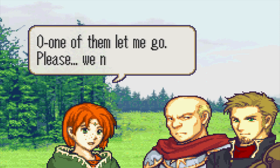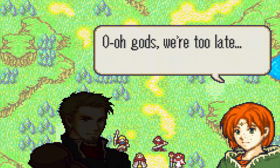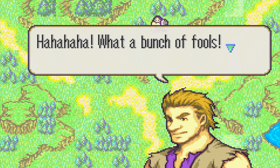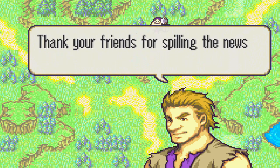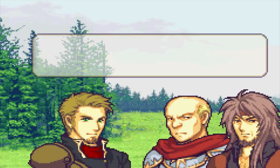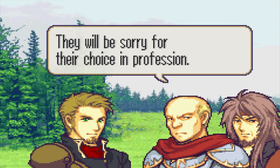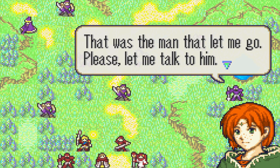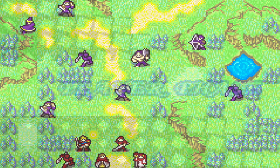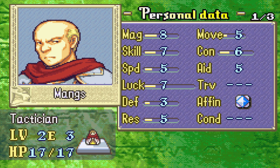The party arrives to find the bandits still there, and their leader announces: we'll take your lives and your things now — no hard feelings. This looks a bit more threatening. Looks like this job got more interesting. Mengs, we'll need to be careful — those are nothing but brigands, they will be sorry. One of the bandits turns out to be the man who let the healer girl escape, and she wants to talk to him. Mengs volunteers to accompany her for protection. By the way, I didn't show you guys the female avatar — she's kind of cute, way cuter than the male avatar.